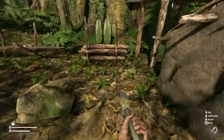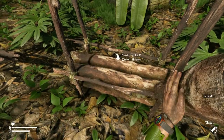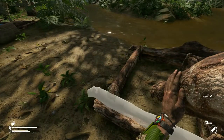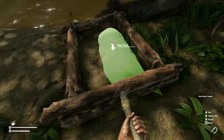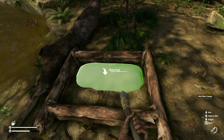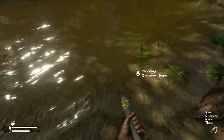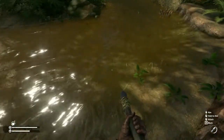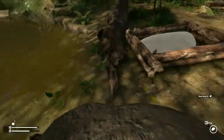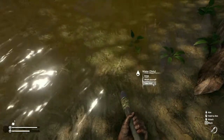Alright, there we go — our mud mixer is built. It shows you river mud here, and you'll need another one there as well. Just go to any river, do 'take mud,' then place it, and you can see how that works.